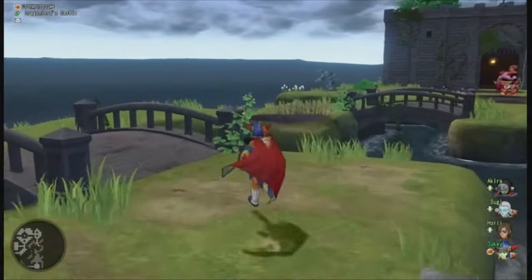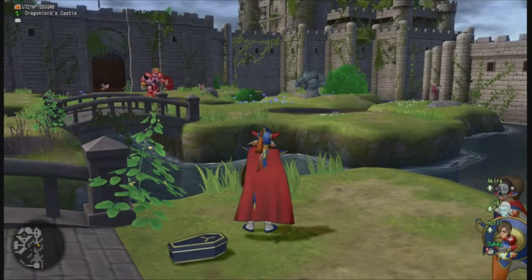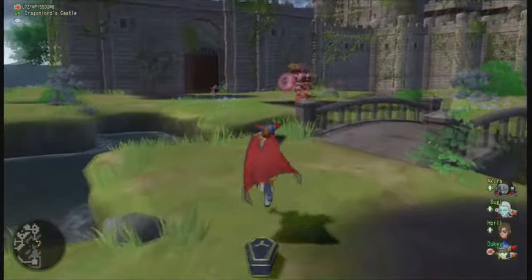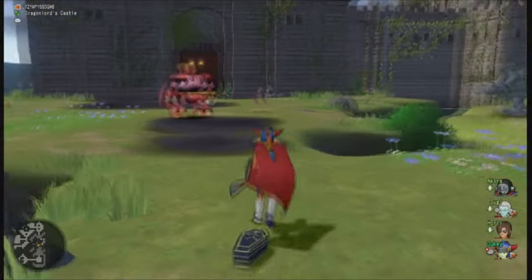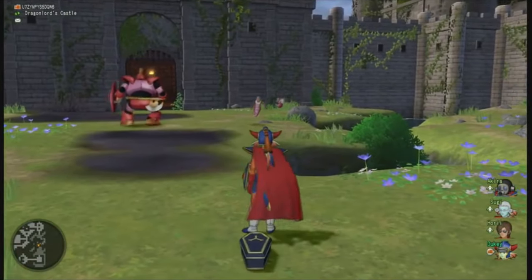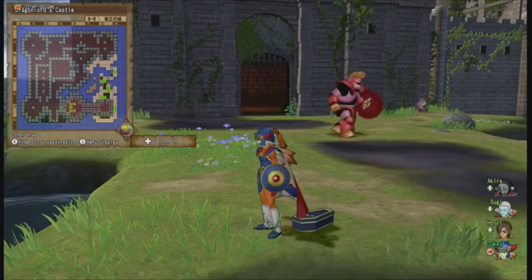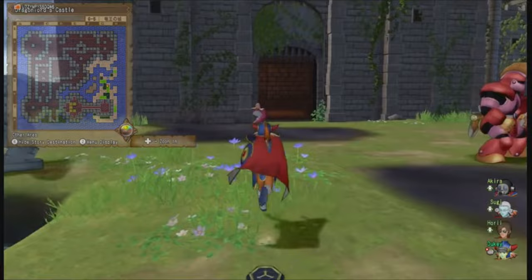Remember in the basement of Charlock Castle right before the Dragon Lord there's that little bit of grass and outside area? Some of these monsters here are exclusive to Dragon Quest 1, and this is one of the few places you can encounter them in Dragon Quest 10. And if you open your map, it's legitimately the map from the final floor of the Dragon Lord's Castle — with NES tiles and everything. It's beautiful.